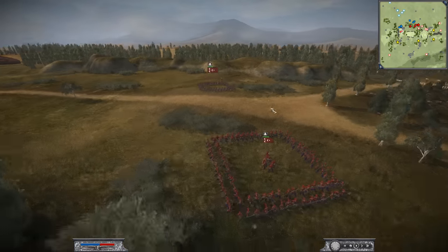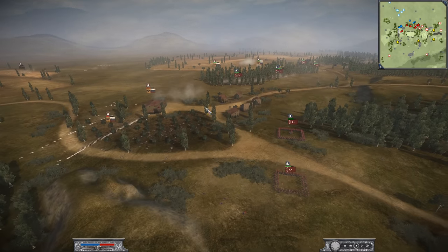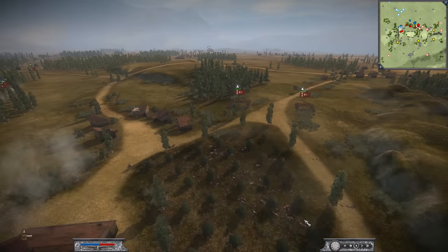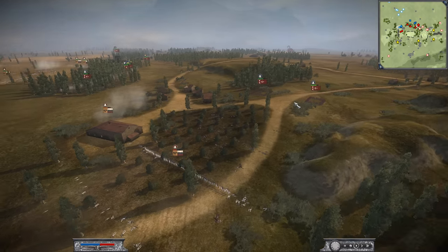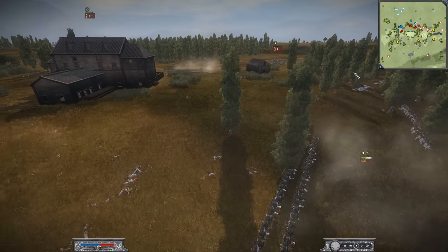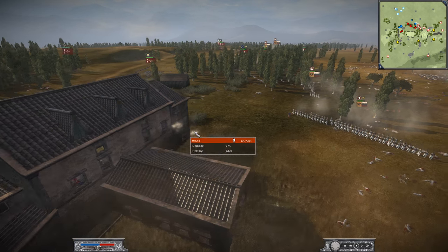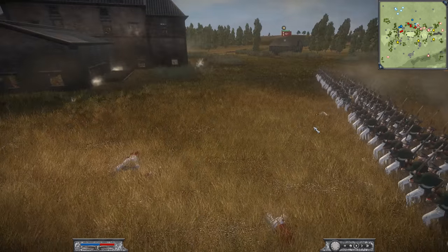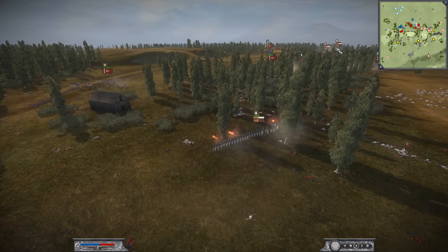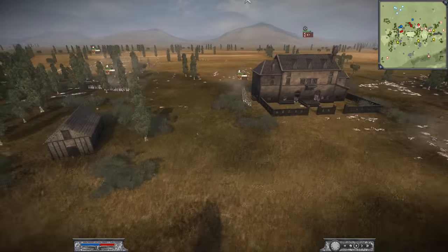The two line infantry units are facing off and don't really want to push forward and start the fight. Actually, this is a smart idea from the Ottoman Empire — they're taking shelter in this building. But the lifeguard foot is going to try to quickly charge in there. Come on, charge — keep going! There they go. He's also trying to snipe out the Ottoman general who's running by, taking out some of the bodyguard, but it's not going to be enough — the general is going to escape the reach of the lifeguard foot.